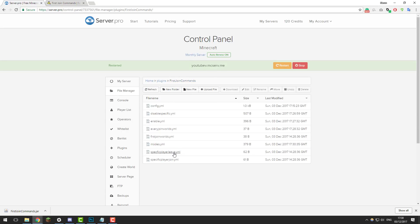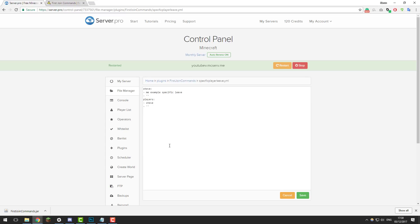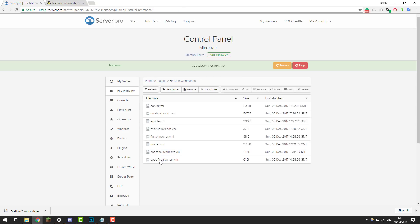Let's take a quick look at the specific_player_leave.yml file. This is for if you have a specific player on the server and you want a command to run when they leave — for example, when an owner leaves. You would add the player name here. So for Steve, you list Steve and add his command above. If I was adding myself, I'd add RacerK12, copy the entry, paste it below, and put RacerK12 — then when I leave the server it will run this command. Click Save once you've made any changes.